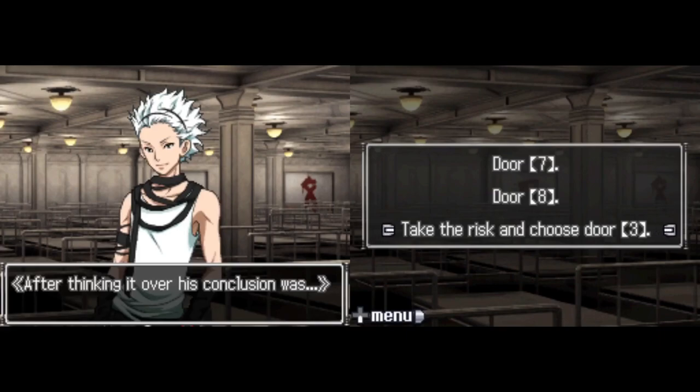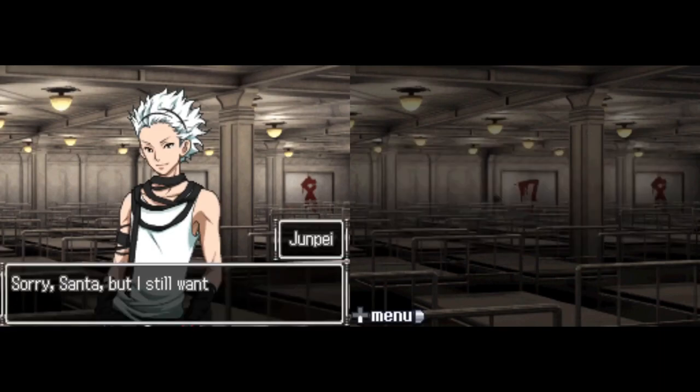This is the game telling you: are you absolutely sure that you want to do this? Because with Door 3 you do get to go through with Jun, but that means you are risking way more people than absolutely necessary. The reason we're leaving Ace behind is specifically so that we don't have to sacrifice too many people. Choosing Door 3 completely throws that in everyone's face and just defies any and all logic. Let's take Door 3 though. Sorry Santa, but I still want to go through Door 3.